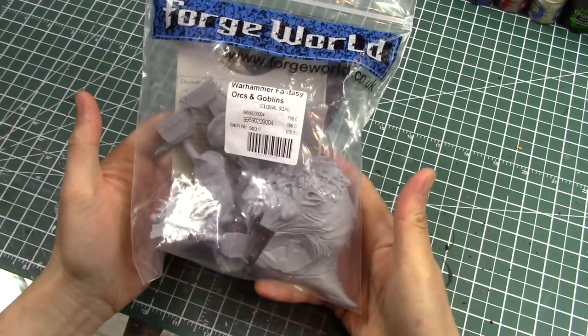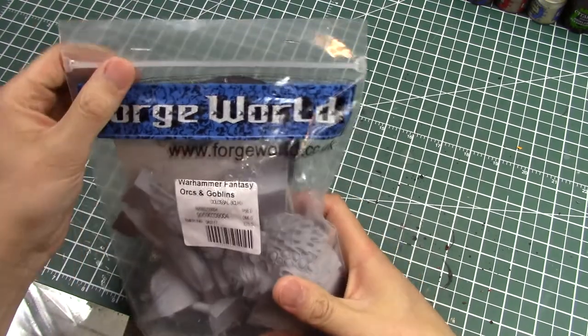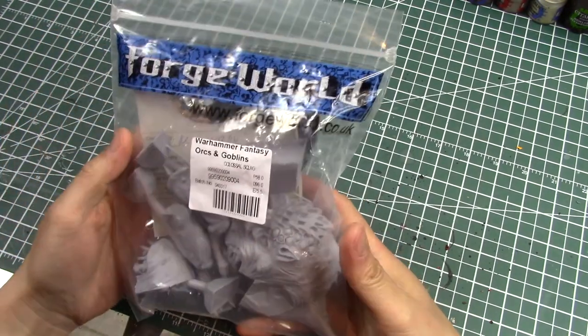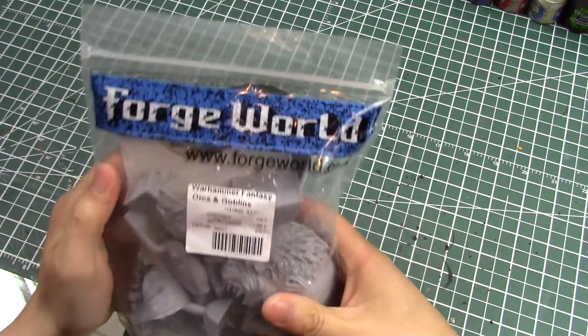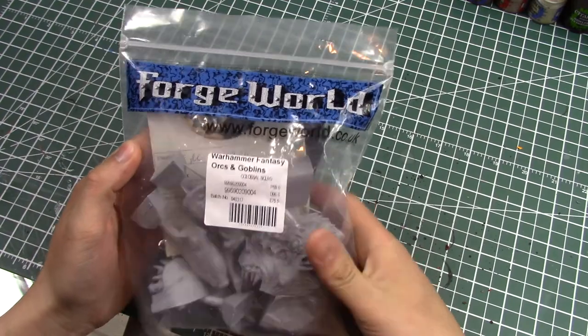This is the Colossal Squig that I'm going to be unboxing — well, it's really just a Ziploc bag. The Forge World Ziploc bags are really good if you want to use them for bits and stuff. So let's get cracking.